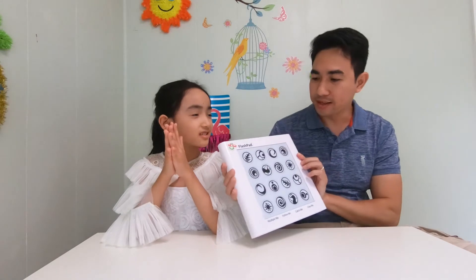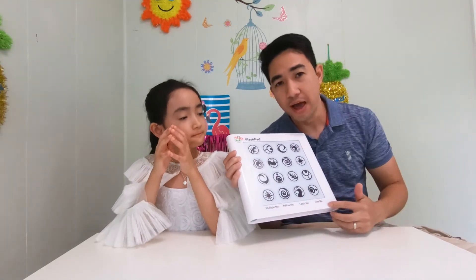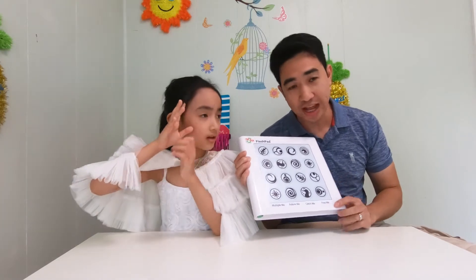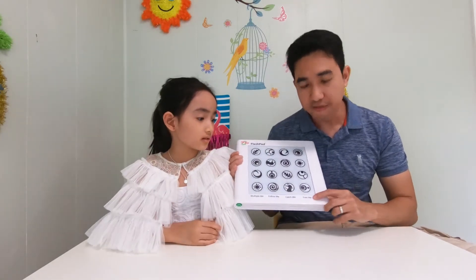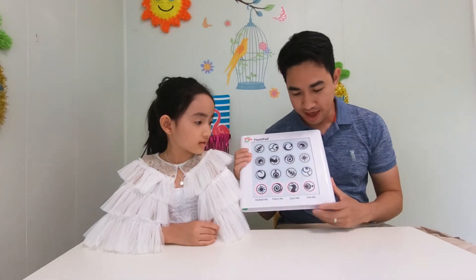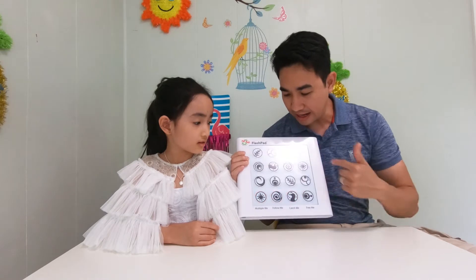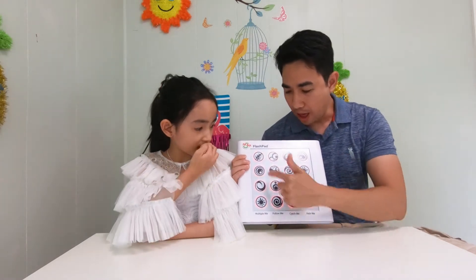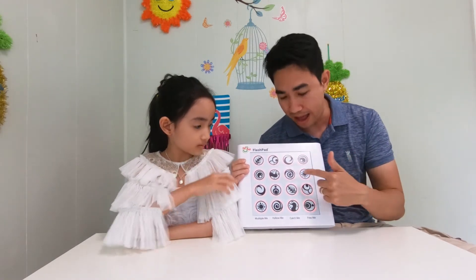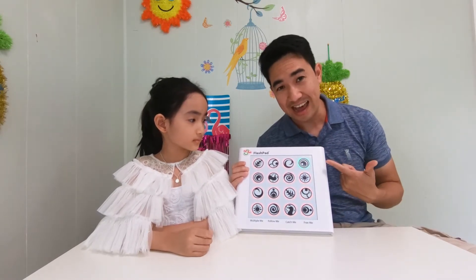Today we're going to play with this Flash Pad. There's a challenge, right? It has a couple of functions, but we're going to do the challenge function first — Free Me. So we turn this on, and then we're going to pick the function Free Me. We're going to be choosing among all of these icons. If you choose correctly, it's going to turn green, just like that.